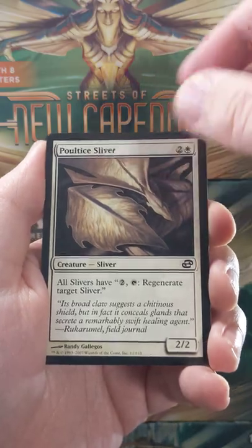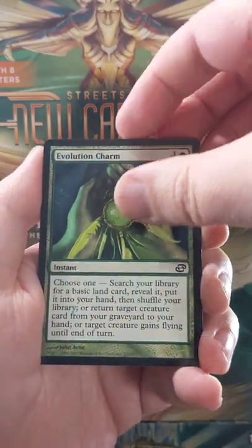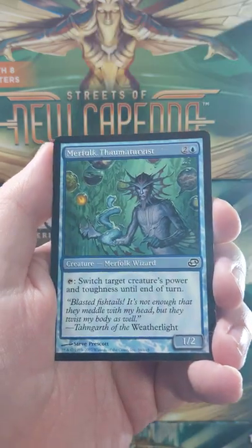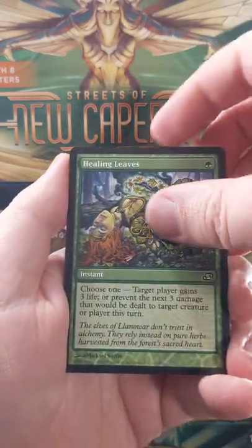So a lot of these cards are going to be new to me. Oh, we got Slivers in here — yeah, that makes sense. Oh, we got the charms here too, Evolution Charm. Reality Acid's a hilarious little card. There you go, Simeon Spirit Guide. That's a nice little hit.